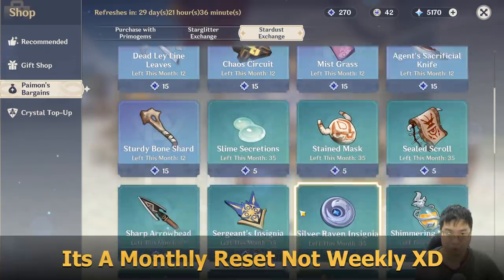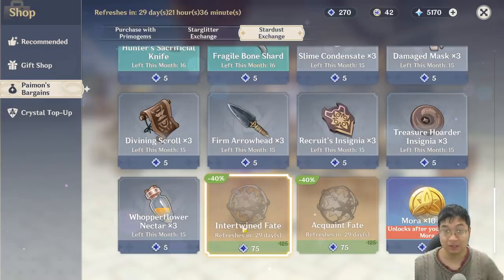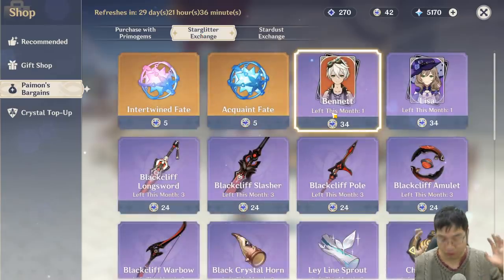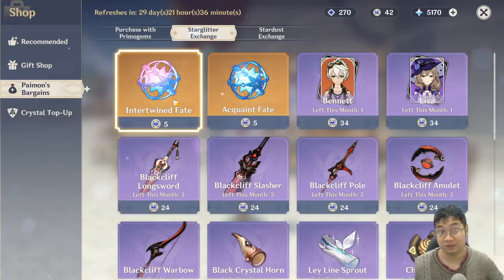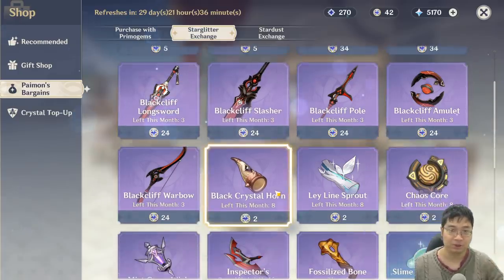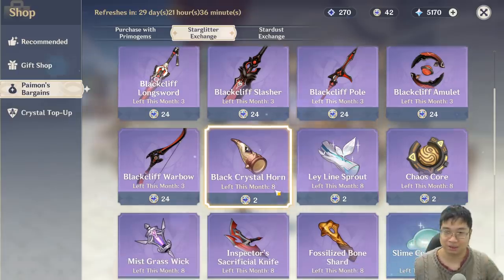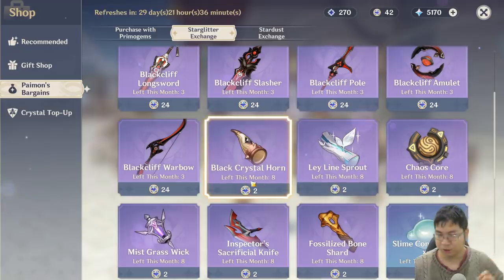To summarize this Paimon Shop guide: the must-buys every month are the intertwined fate and acquaintance fate using Stardust. For Starglitter, always go for characters first, then consider weapons, then consider fates if you have leftover. And do not buy upgrade materials — if you're new to the game you'll get plenty of those for free everywhere without spending any Resin. Those upgrade material listings are the baits to avoid.